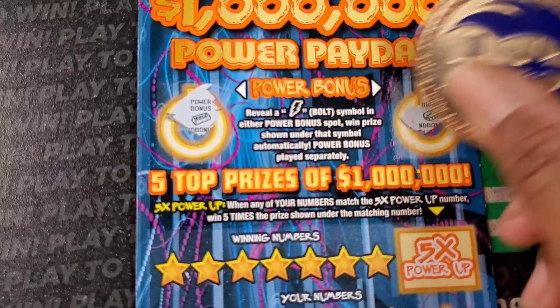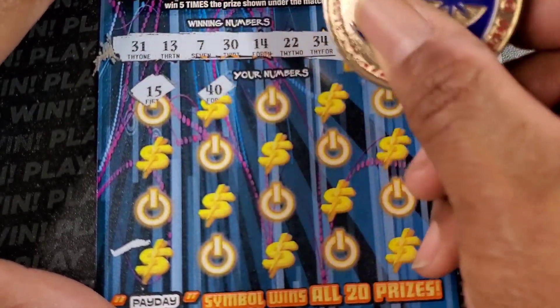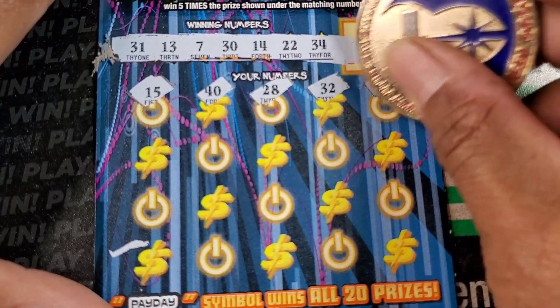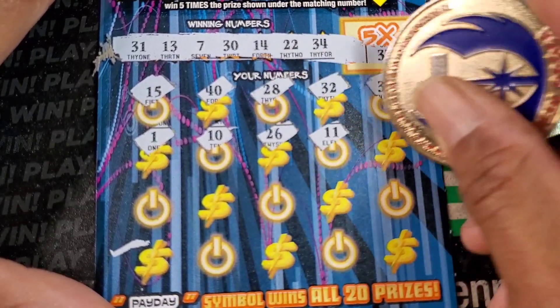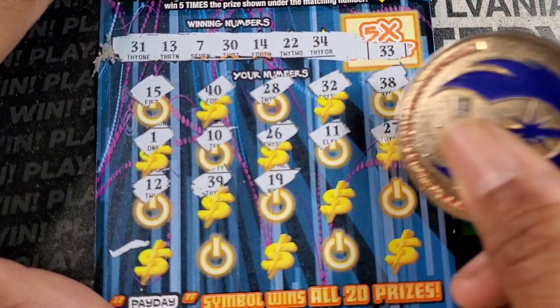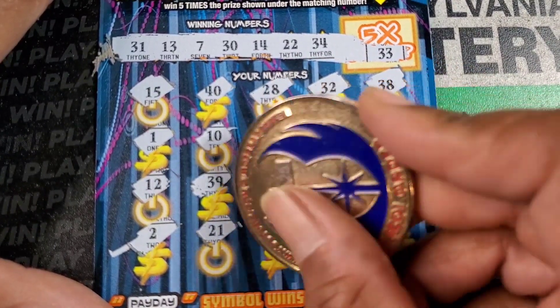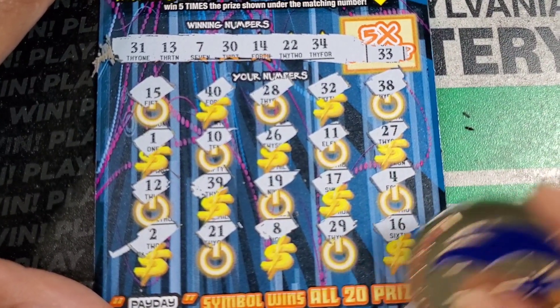Doesn't want to give up the bonuses — just seems like a tough ticket to win on. 31, 13, 7, 30, 14, 22, 34 or 33, 15, 40, 28, 32, 38, single one, 10, 26, 11, 27, 12, 39, 19, 17, 4. Last row: 2, 21, 8, 29, 29, 16. This is not going the way I was hoping.